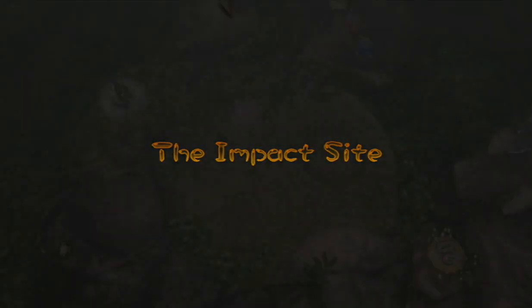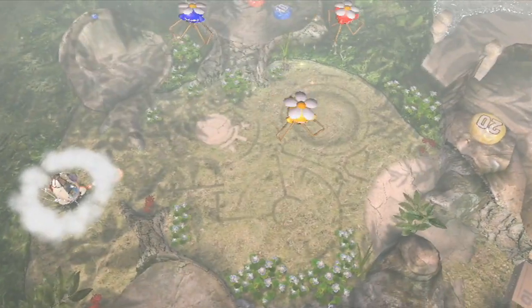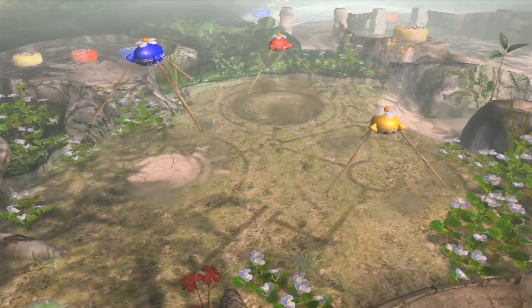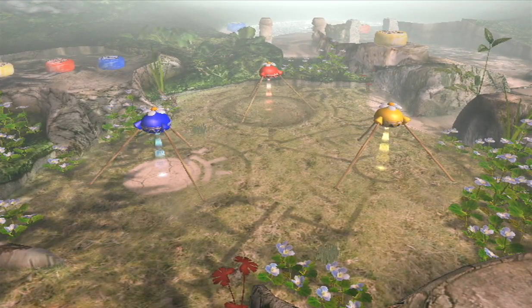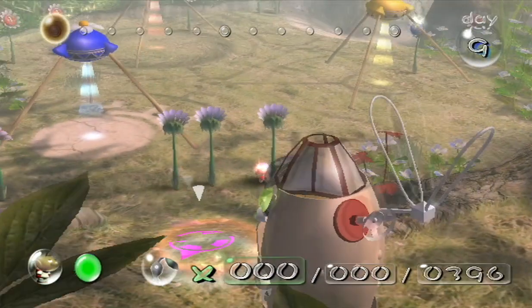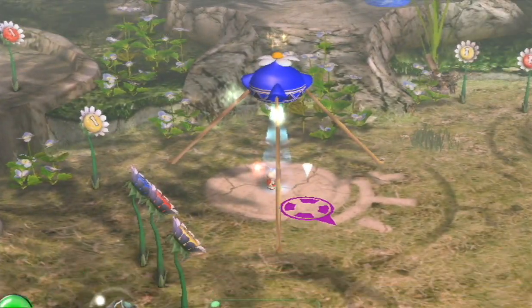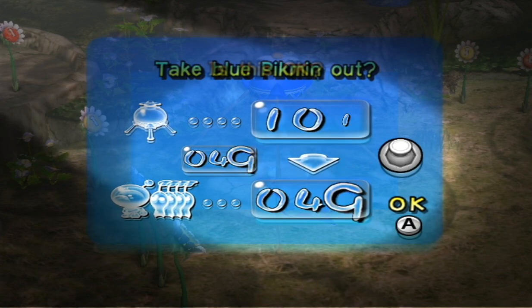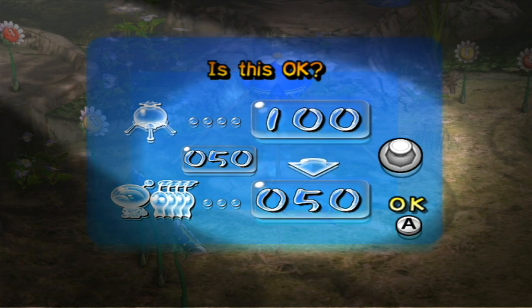Day nine, back at the impact site. I'm just going to raise some more Pikmin here. The upside of getting that second ship part is we don't have to worry about it again, and it's been replaced by another pearl.